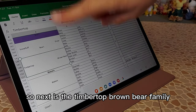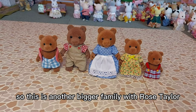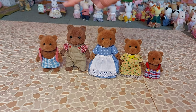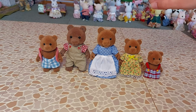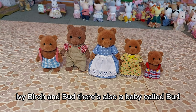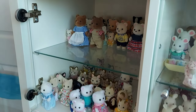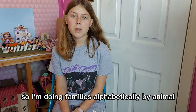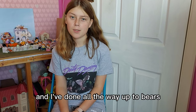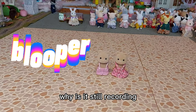Next is the Timber Top Brown Bear family, and then that'll be all of the bear families done. This is another bigger family with Rose, Taylor, Ivy, Birch, and Bud. There's also a baby called Bell who comes with the Primrose Crush set. I'm doing families alphabetically by animal and then by surname — I've done all the way up to bears. I'll see you in the next video, bye!